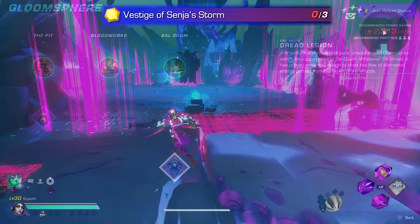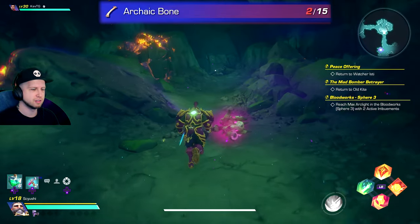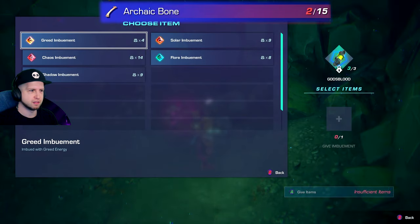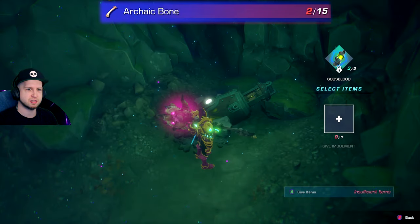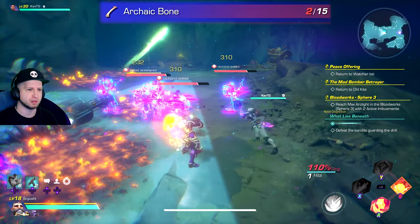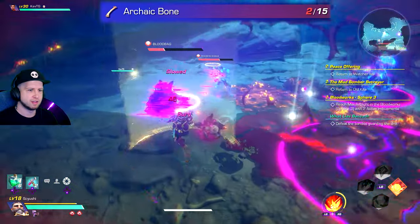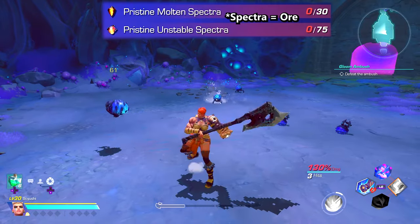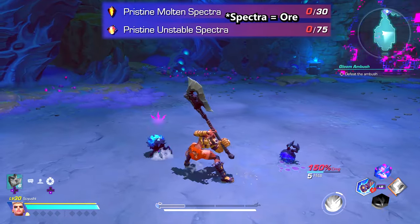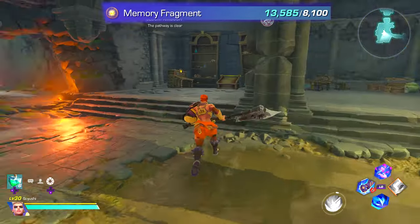Lastly is Senja's Storm. The Vistage of the Storm is gotten from Dread Legion. Archaic Bones are found by completing the What Lies Beneath event, which can randomly spawn inside the mines. You'll find a drill about three quarters of the way through the dungeon that you activate, then go backwards through the dungeon until you come across this particular event — complete it and you'll get a bone. And then a combination of both Pristine Molten Spectra and Unstable Spectra, from Solar Mutators and Chaos Mutators respectively, with some more Memory Fragments thrown in for good measure.